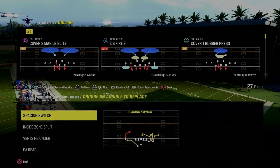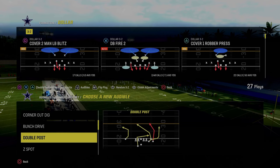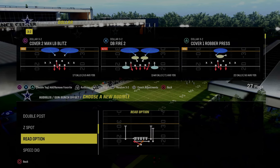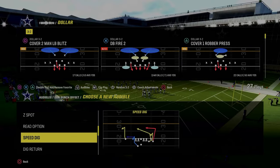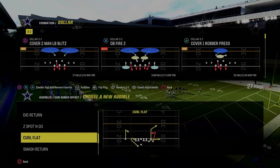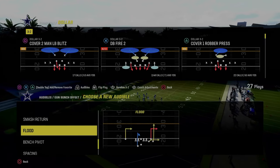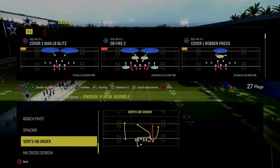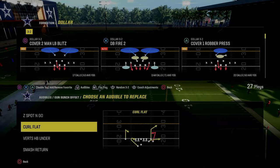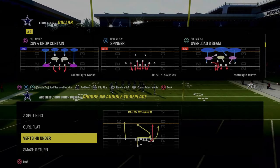Hopefully that first setup really got you guys going. I wanted to go over my audibles real quick. I do have a full ebook on the Colts playbook on my Patreon — it's been updated a bajillion times this year and we just revamped it completely with the most recent patch update. We'd really encourage you to check out the Patreon; it will help you become a better Madden player. For audibles, we're going to recommend Z-Spot and Go, Curl Flat, and Smash Return. These are the audibles I would run with this play — I've actually been messing around with Colts for a couple days.